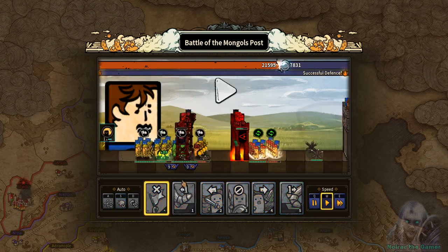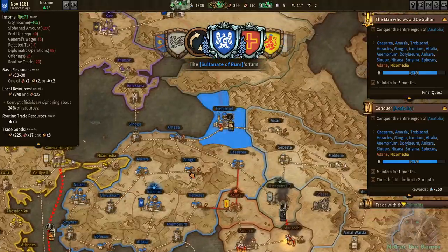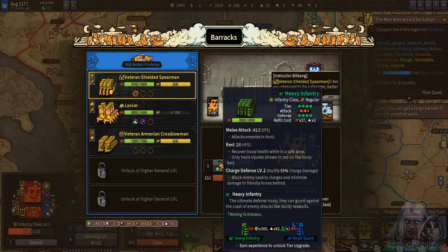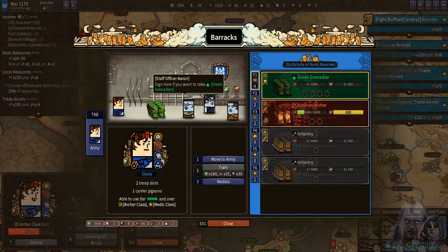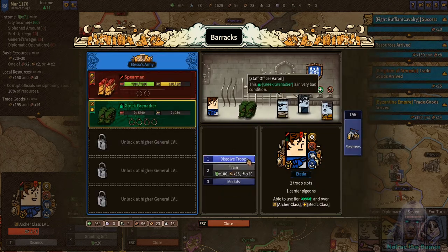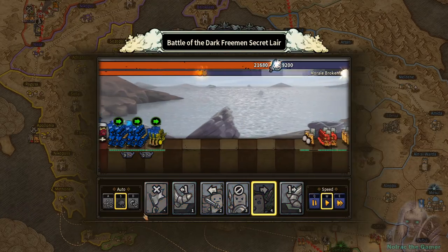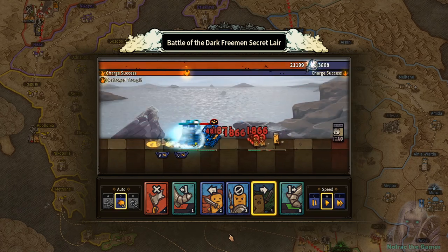Generals and armies earn experience and level up, becoming stronger and able to specialize or branch. Besides the basic troops and branches you can upgrade, there are irregular or unique troops you can meet on your conquest. More troop variety and recruitment opens up when you conquer new lands, and sometimes you get rewarded with special troops unique to a kingdom you have conquered.